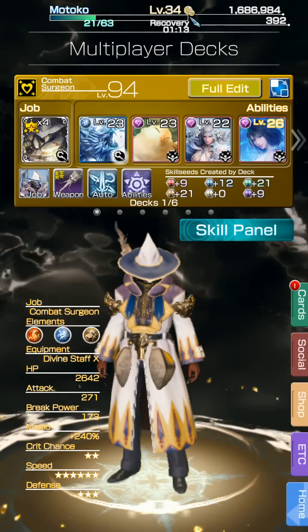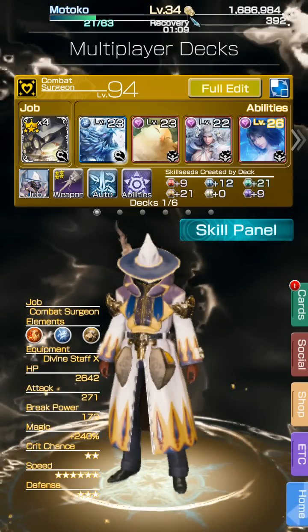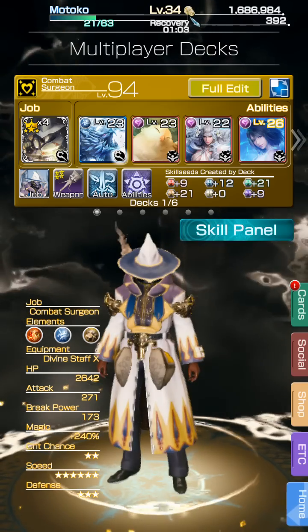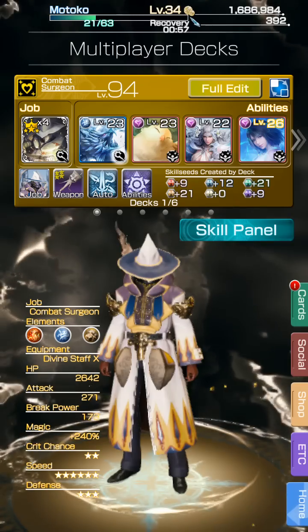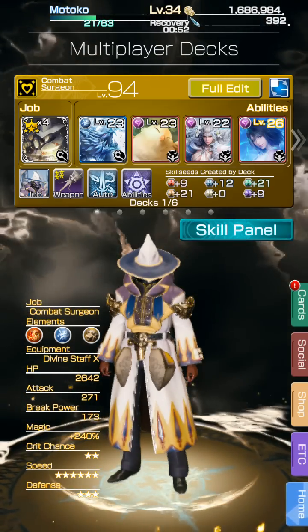So, White Mage — basically you're going to want to have one defensive ability, one offensive ability, one heal, and one damage card. White Mage's role is going to be one where you're going to kind of want to poke at the boss with regular attacks. Use drives to cultivate your orbs and get ready for the break.